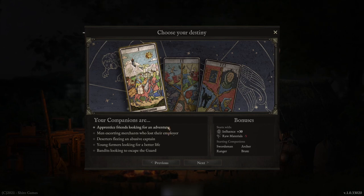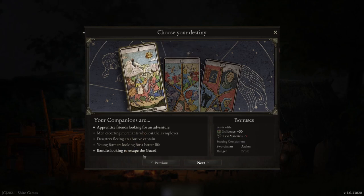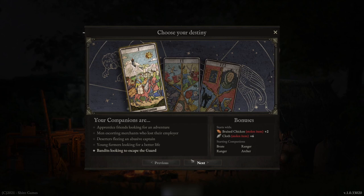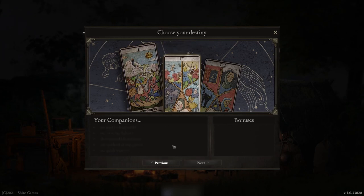For this guide I'm going to select the first option and hit next. You then get to select what their additional bonuses are - are they used to long walks, or are they cutting fighters, and so on. You have basically five options. Just one thing to bear in mind: these options can change depending on which backstory you've chosen. For example, I can see that I have the option of quick learners, which essentially increases the experience gained for profession by 10%. If I select bandits looking to escape the guard as my backstory, the option changes to companions having a gift for petty theft, which reduces the submission meter 15% during a theft. Whatever you choose as a backstory does change the options here.